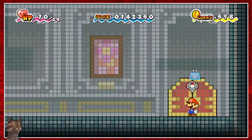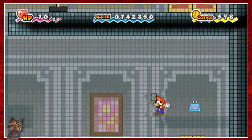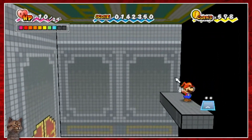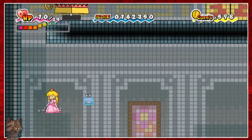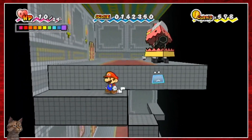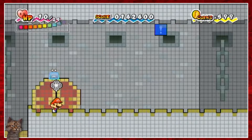Those blocks were colored weird, but it looks like I can jump up here. Probably need to use Peach to go further though, and then back to Mario to move up further. I don't like that thing - it's super scary and creepy. I can just jump on those guys and get rid of them. Doesn't look like I can defeat the one that's shooting everything out.